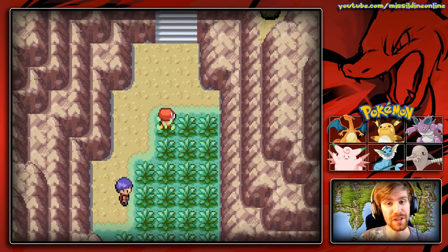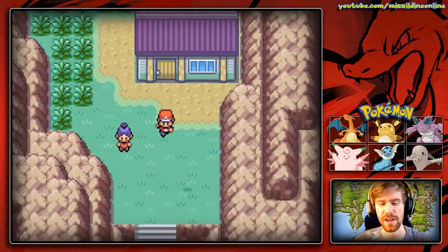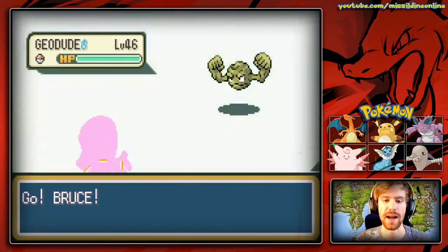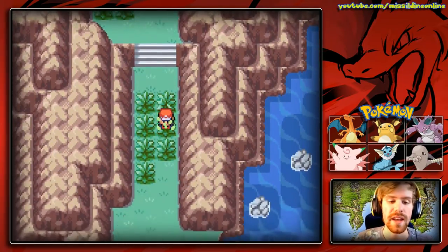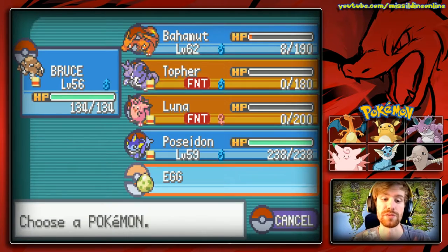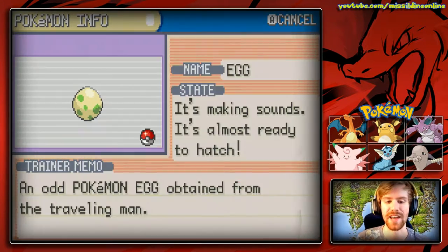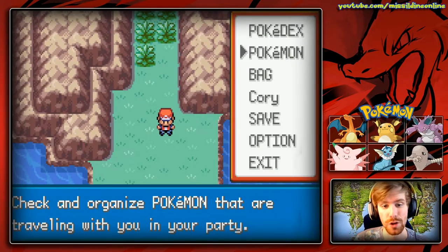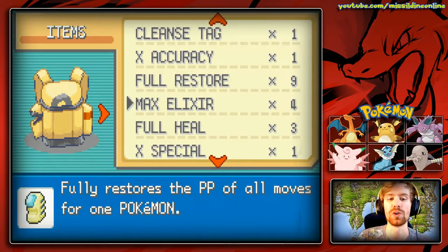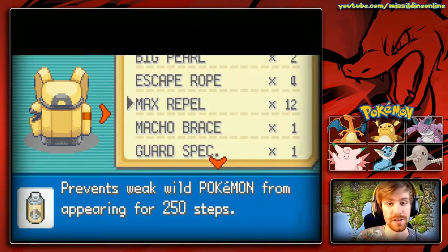A King's Rock is an evolution item necessary to evolve Slowpoke into Slowking — pretty cool. Now it's just south of us. I need to put a Max Repel up. We had received that egg earlier, and it's making sounds — it's almost ready to hatch, super close! I'm going to use a Max Repel and then explore what's left of this area.